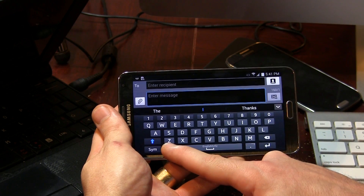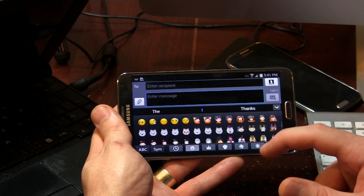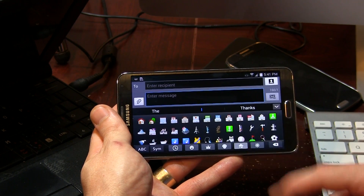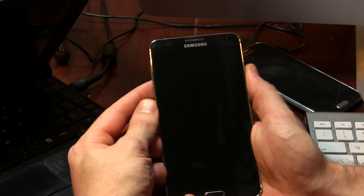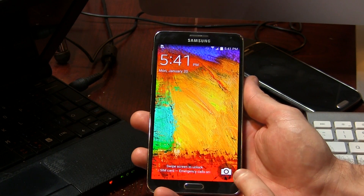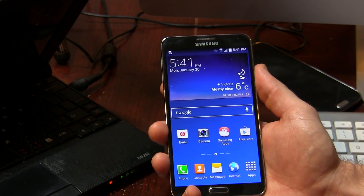In addition to that, if we go ahead and click on the emoji button, we've got a whole bunch of new emojis that they've added, with a bunch of different categories to choose from, so some people might like that. Also, right from the lock screen, you might notice right away that we've got this new camera shortcut. So we can go ahead from there, swipe out, and away we go, which is pretty cool.